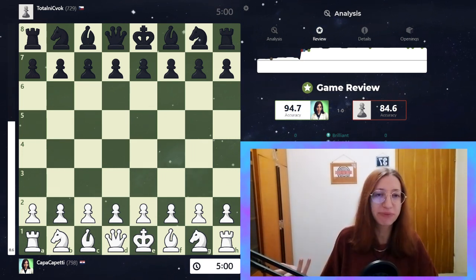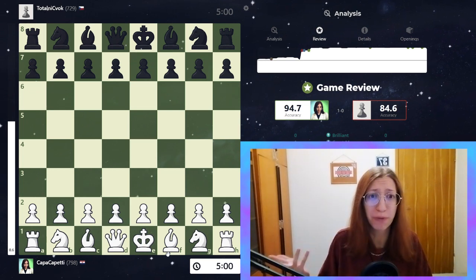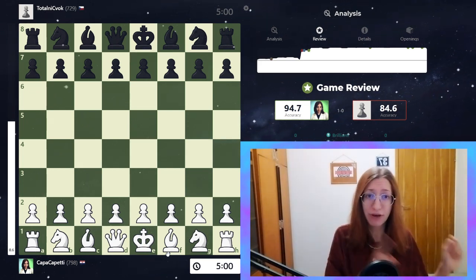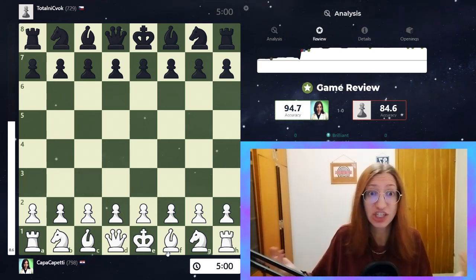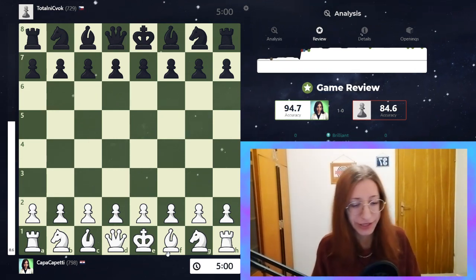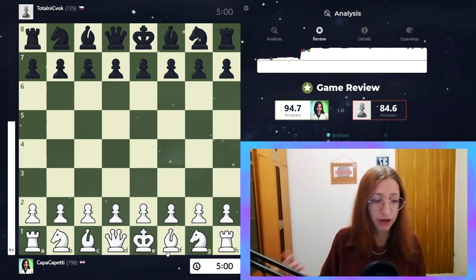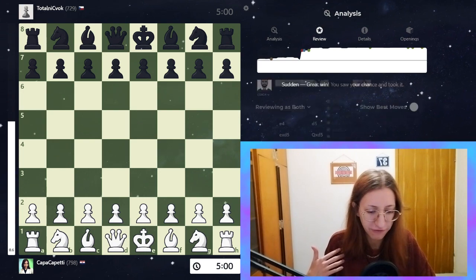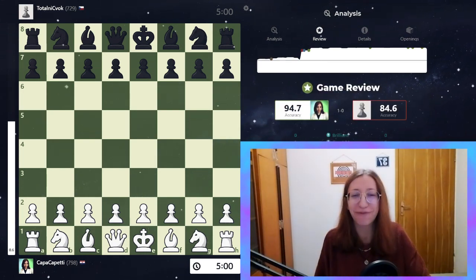I played with the white pieces and I have a crazy accuracy of 94.7. My subscriber is 1200 in rapid and around 700 in blitz because he just started out, so the rating difference is definitely there. He also has a great accuracy of 84.6. This was a 37-move game — 37 is my favorite number.